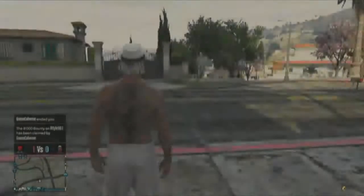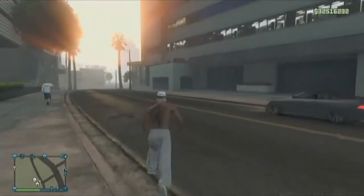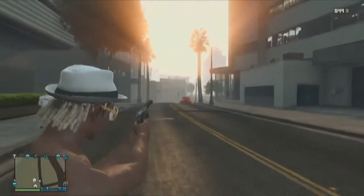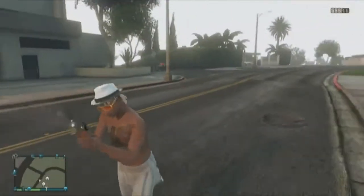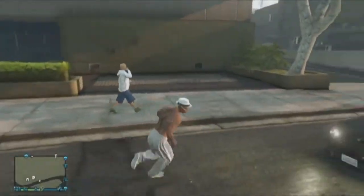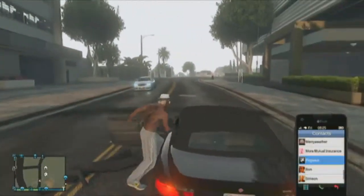You're gonna have to buy a new Adder from the internet online. Go to the internet and buy a new Adder or a new Z-Type, because those are the two most common cars that sell for a good amount of money. Get in a random car, make sure no personal vehicles are out, and you're in an invite-only session.